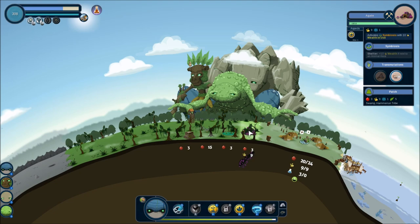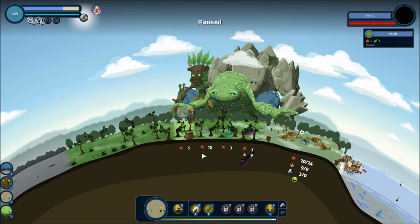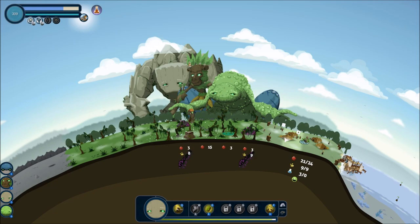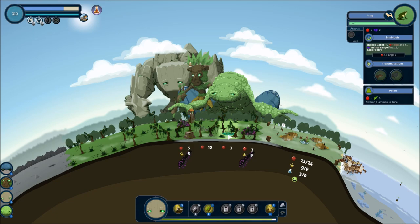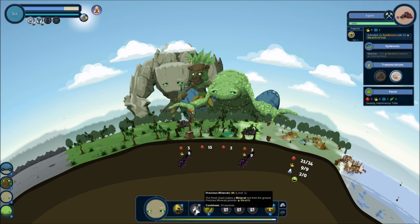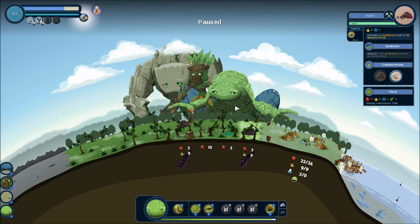Activate symbiosis with 10 wealth in use. Oh god, okay — let's pause for a minute. Even though I know this is outside of the aspect, will that be enough wealth to give me symbiosis? But it's not in use, so probably not. It's truly not going to be enough. How did this not do the symbiosis? Is it because 10 is not in use? I honestly think the only way I can do this is by cheating it a little bit — I've got to wait for this thing to run out. What else do I have that would increase the wealth? None of those increase wealth.